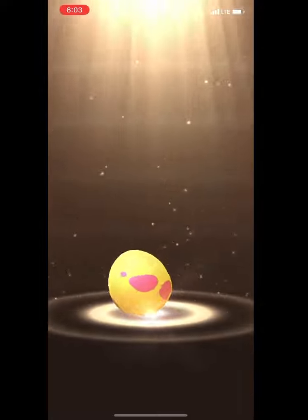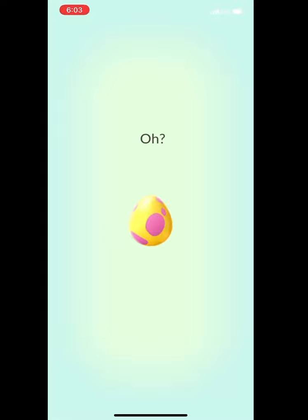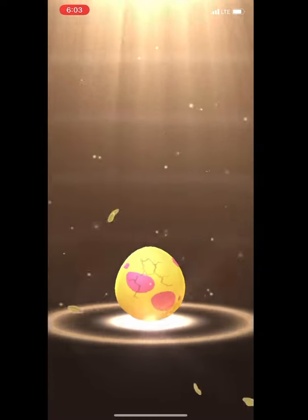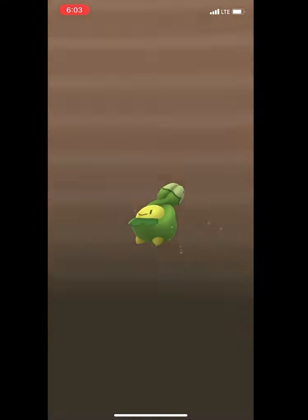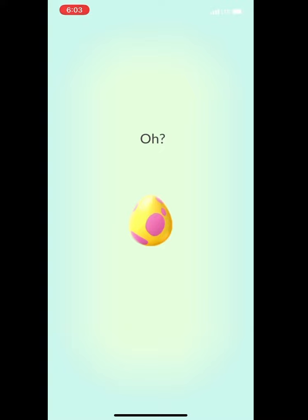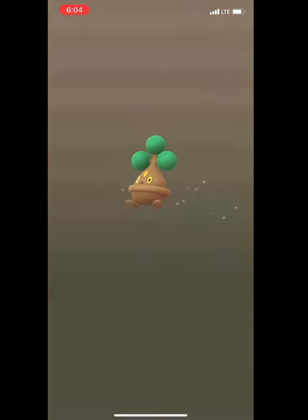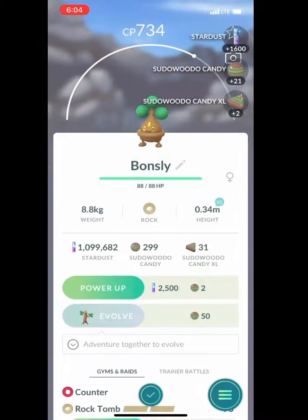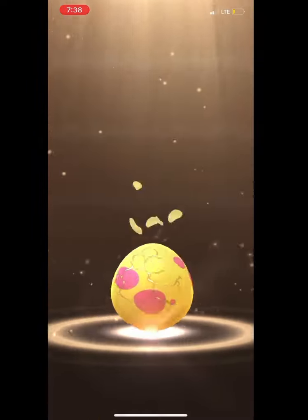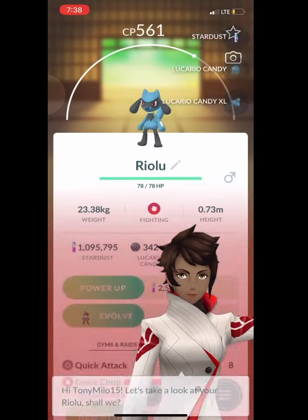These eggs were absolutely stacked. During the event I hatched about close to 100 eggs, but in this video you're not going to see all 100 — it's going to be probably closer to 40, sped up. We got a lot of Bonslys, a lot of Riolus. These eggs were amazing. If you didn't hatch these eggs at least in your normal incubators, you missed out because there's cut hatch distance.